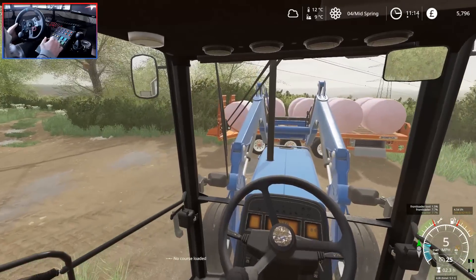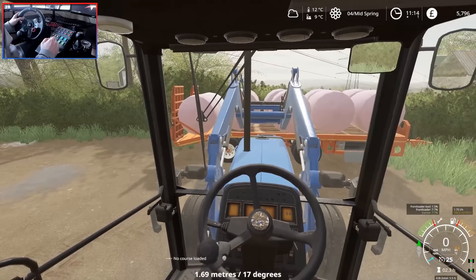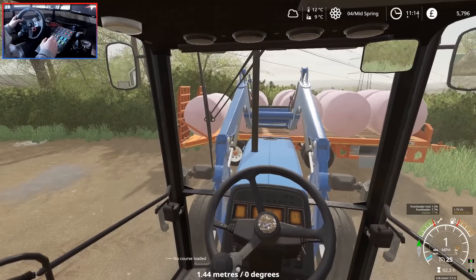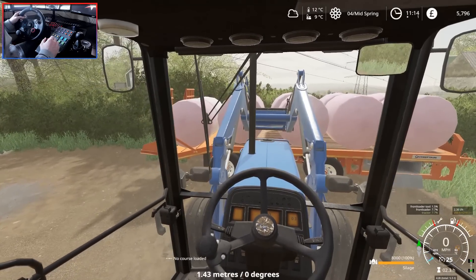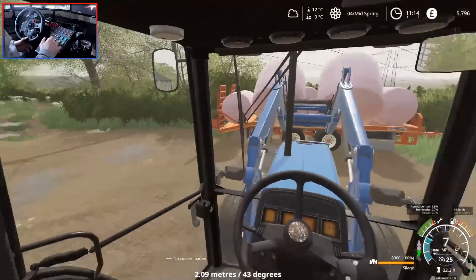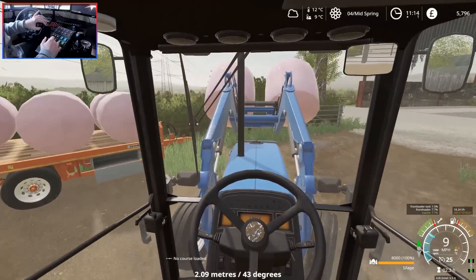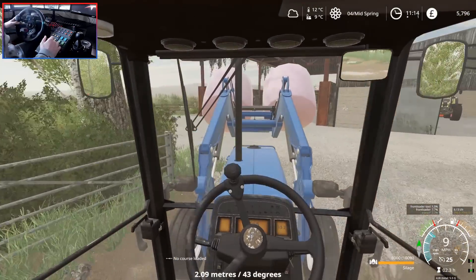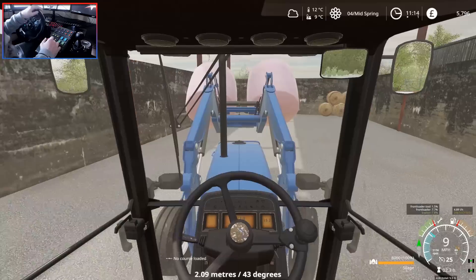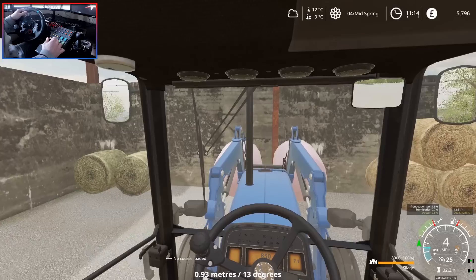Our first task is to get these bales unloaded — let's go ahead and activate our little tractor thing. We're going to get these bales unloaded because we need this trailer for our second odd job, which is going to involve us driving to our sheep farm. If you guys saw the last episode, I did mention something about having to go to the sheep farm — well, you're going to find out why.